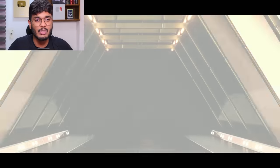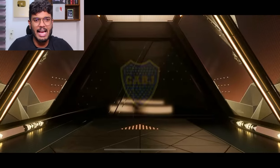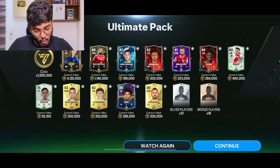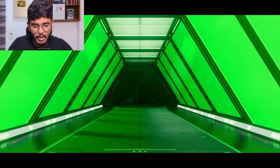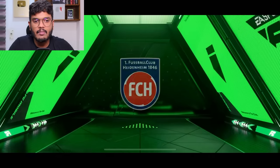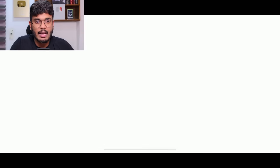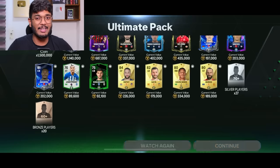Nothing spectacular, just a 90-rated Frimpong. Moving on — it's a Centurions player, Argentina centerback. That's Rojo. Not so bad I guess, but still just 90s and 91s. We got a German striker — not sure who this is — and Sandu in this pack too.